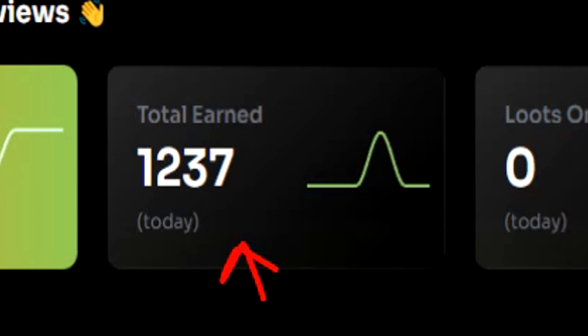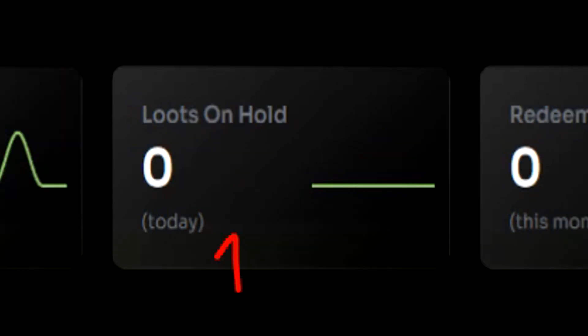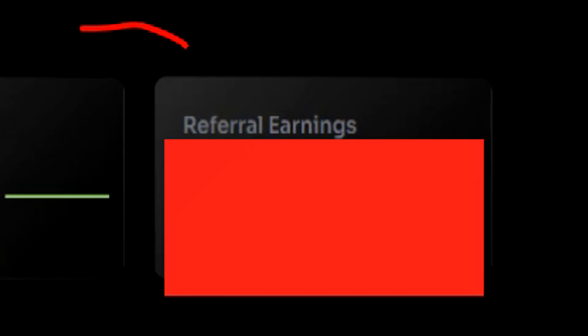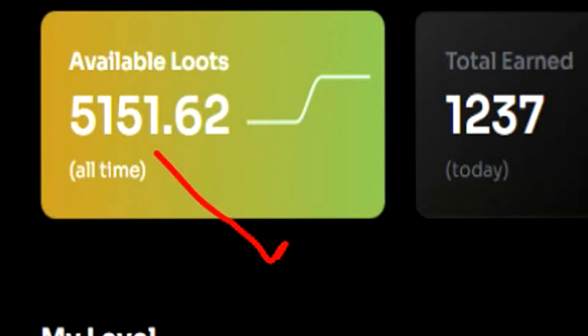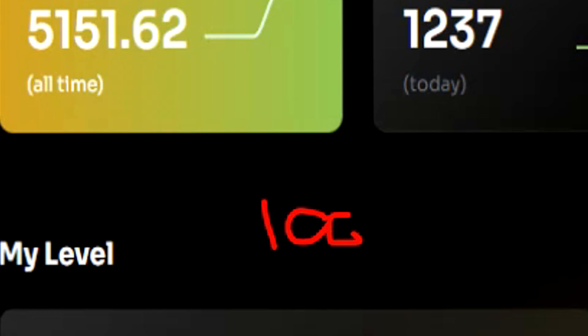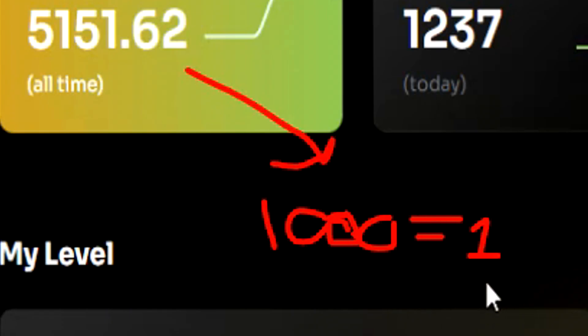You can even see the amount of loots that you've earned on the current day, plus any loots on hold and any cash outs you've done within the month. You can also see referral earnings as well. If you're curious how much 5,100 loots equals in real life money, that equals out to $5.10. 1,000 loots equals one real life dollar — it's a very straightforward system once you get your head around that.